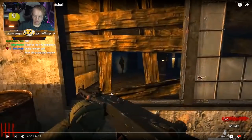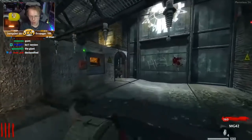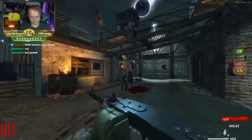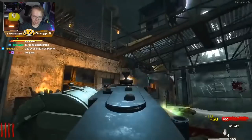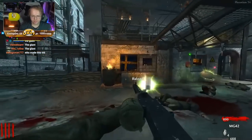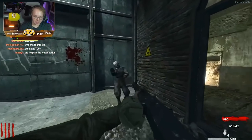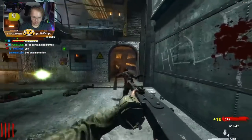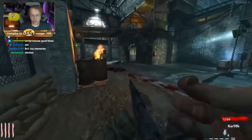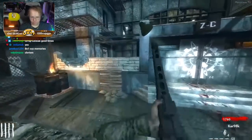Der Riese is what most people classify as the best World at War map. It has a central area with three sections branching from it, each with a teleporter that teleports you back to spawn. Once you've activated all three teleporters, you unlock the Pack-a-Punch machine — the crowning feature of Der Riese. This lets you upgrade your guns, giving them more firepower and letting you reach higher rounds. The two main strategies were training zombies in circles or sitting on the catwalk with a friend to see how high a round you could reach.